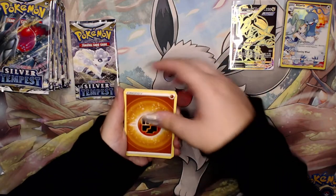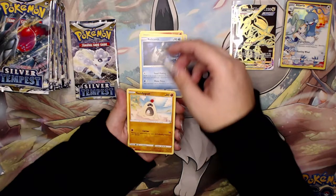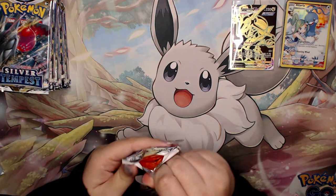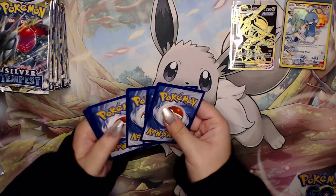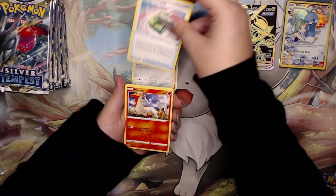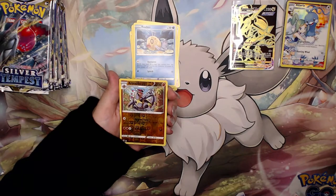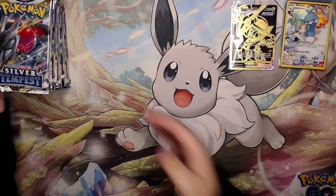We have a Fighting Energy, Wailord, Raichu - very nice, Torkoal, Relicanth, Sandygast, Hawlucha, Rufflet, Sunkern reverse, and a Virizion - that's a new one. Moving into the last pack on the right side. We haven't been doing too bad, we just haven't gotten too many amazing hits, but hopefully that can change on the other side. We don't have any Ultra Rares yet. Emergency Jelly, Ponyta, Venonat, Dewpider, Feebas, Armaldo. On the back we have an Aurora Energy - nothing special out of that pack. Starting with the left side.